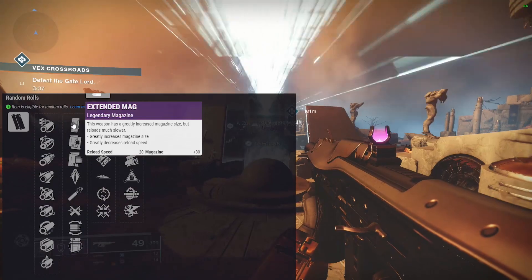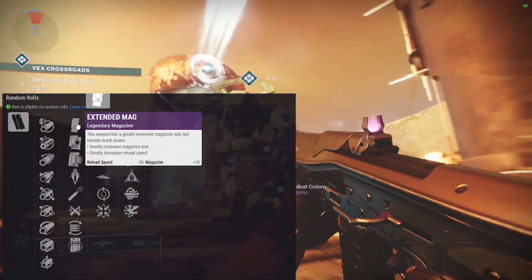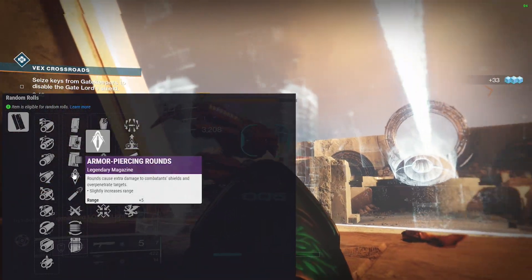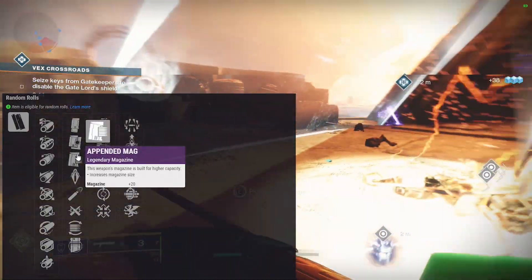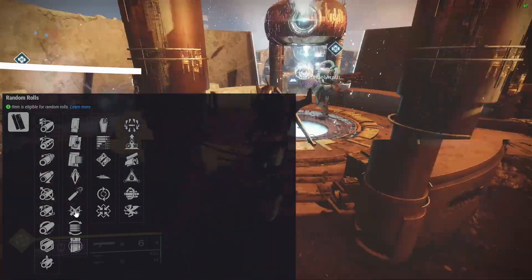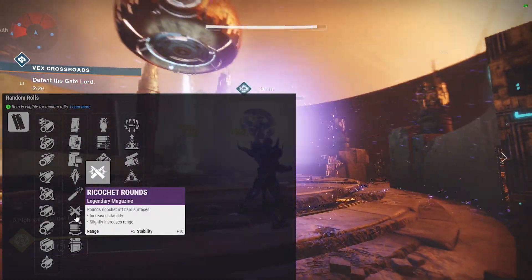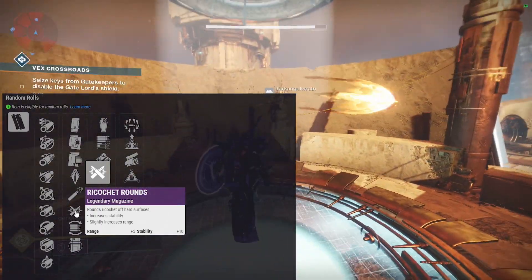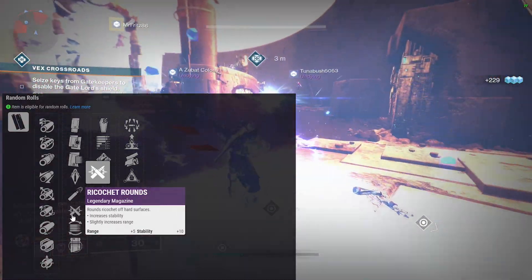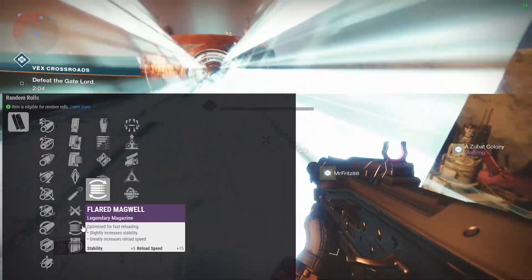For magazines, extended mag gives +30 but reduces reload speed — I'm not a big fan. Alloy magazine is more helpful because it gives fast reload, and the magazine's already pretty big. Appended mag gives increased magazine size with no negatives. Armor piercing rounds slightly increases range. High caliber rounds would be cool on this. Ricochet rounds would also be very cool — I'd love a perk that synergizes with ricochet rounds. Light mag gives a bit of range and reload. I'd probably pick ricochet rounds or high caliber if I could.